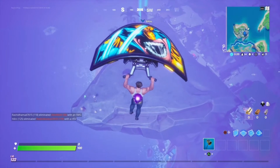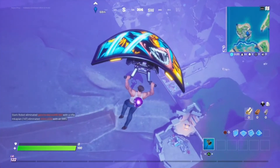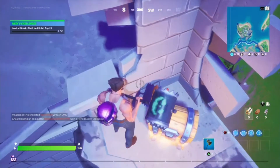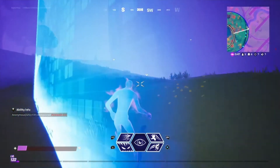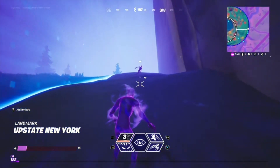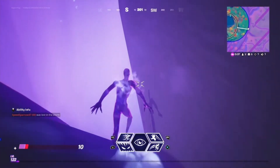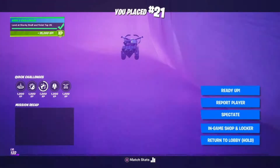Okay, so this is the shocky shell. You have to land here and place at least 25. That's one part of it. Oh, I'm going to die here, there's no way up. I'm a shadow. But I think I still complete the challenge. There we go, challenge completed.